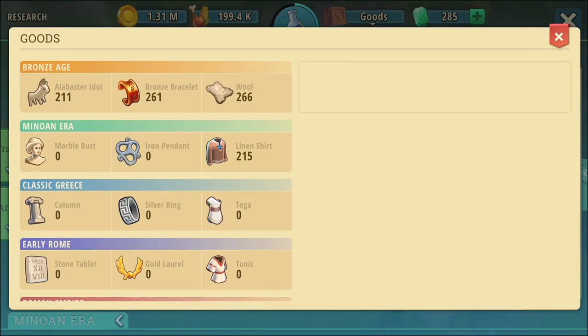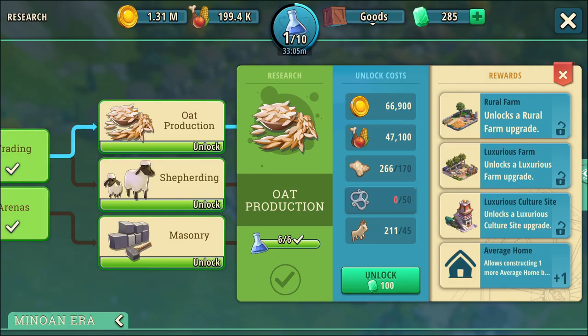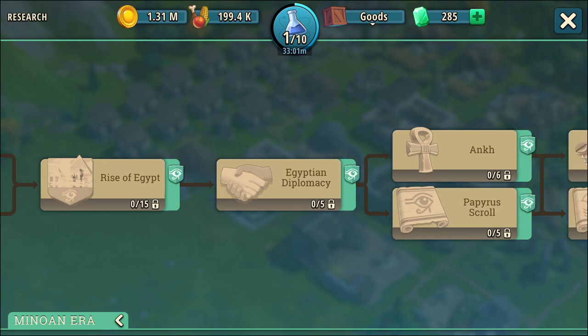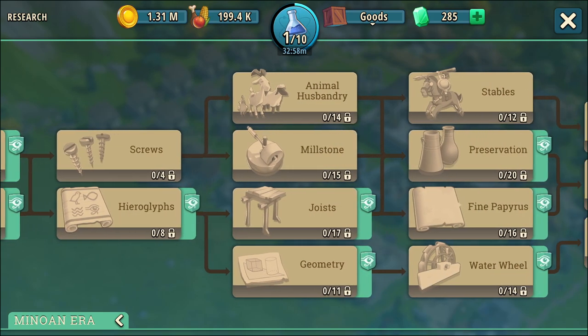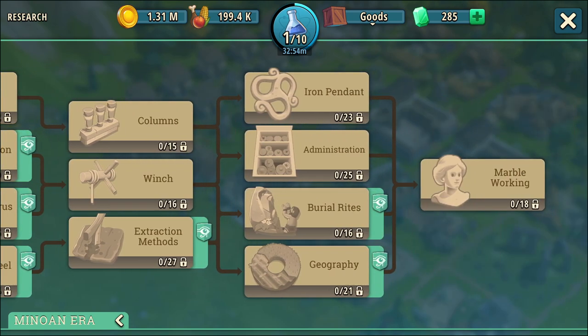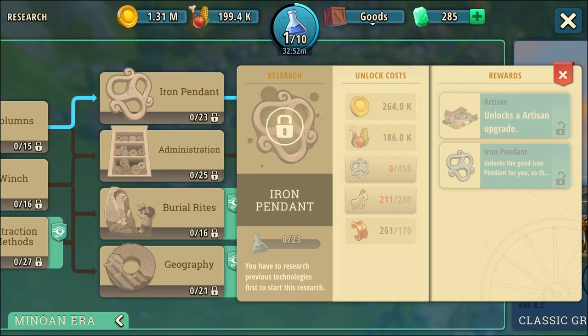Iron pendant — I can't make an iron pendant. What do we have here? Moving on. Do we have iron pendants? I see iron pendants — we'll be able to make iron pendants. Wait a minute, that doesn't make any sense. I need 450 iron pendants to be able to make iron pendants? I do not understand.